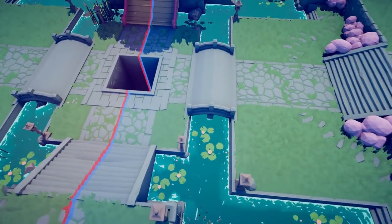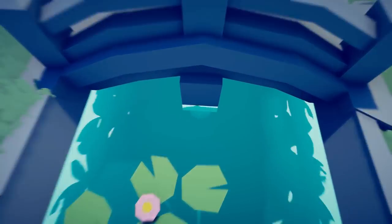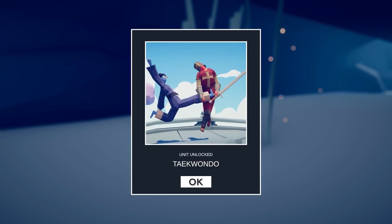Let's head to the Dynasty Sandbox. The secret weapon is going to be located underneath the bridge on the blue side of the map. Taekwondo is unlocked.